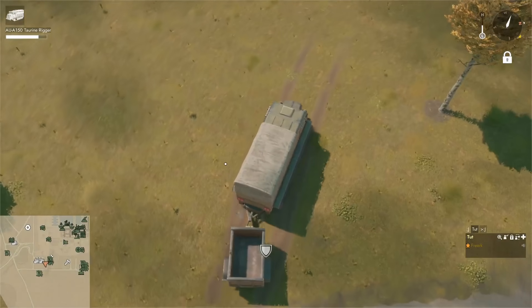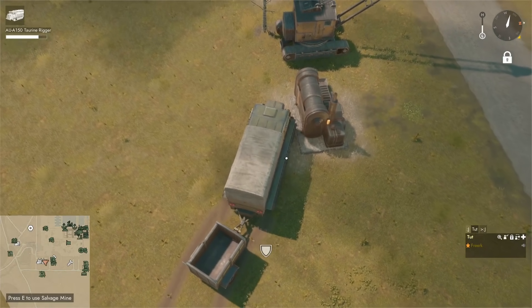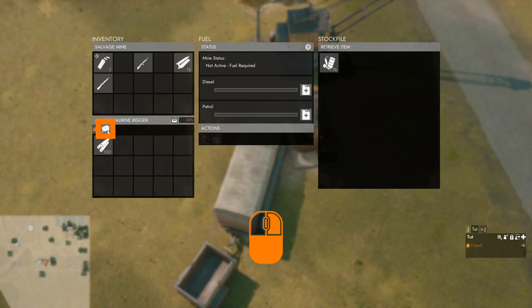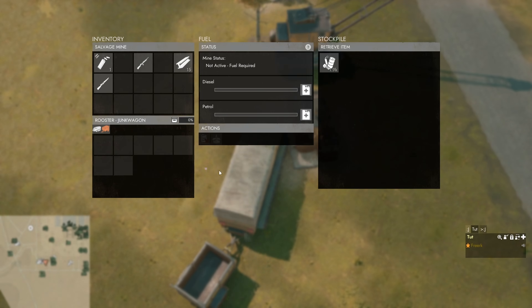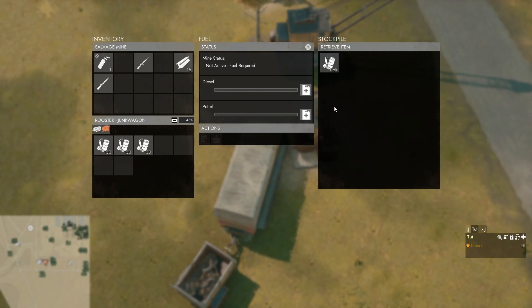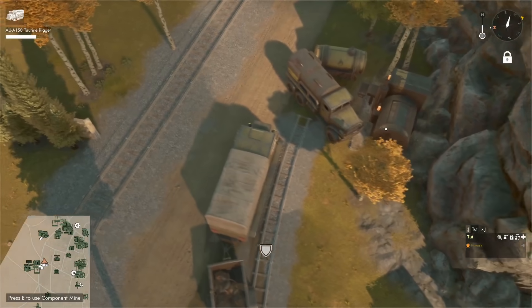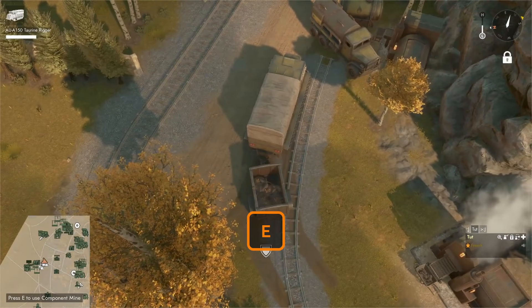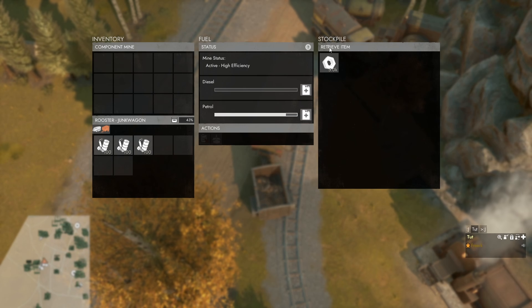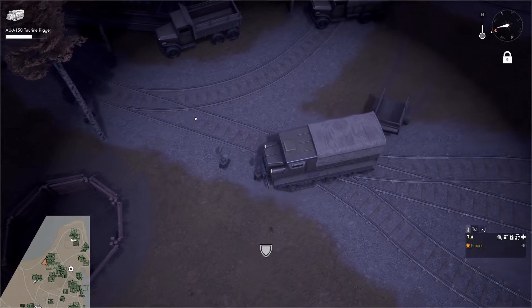We can use the base trailer to transport raw materials: salvage, sulfur, components, iron, aluminium, copper, and rare metals. For instance, to collect salvage we press E to open the salvage mine, go to the bottom left and select our junk wagon to open its inventory. With the stockpile of the salvage mine open we shift click to start assembling 300 salvage into our junk wagon. If we still have room, we can drive to the component mine, press E to open it, select our junk wagon and shift click to assemble 300 components as well.